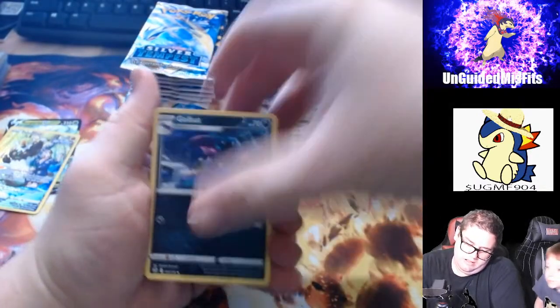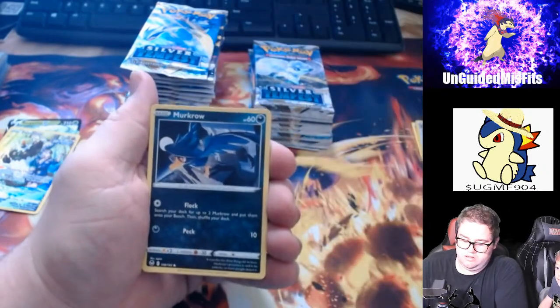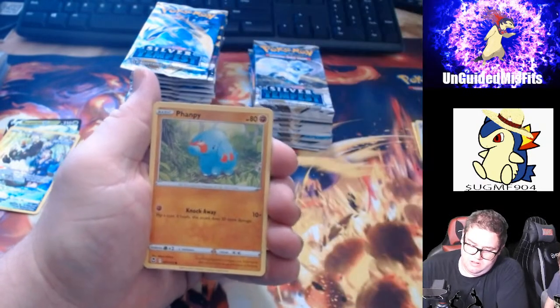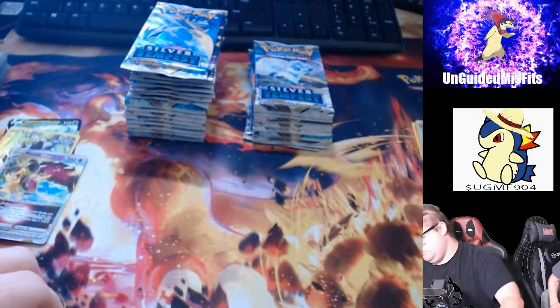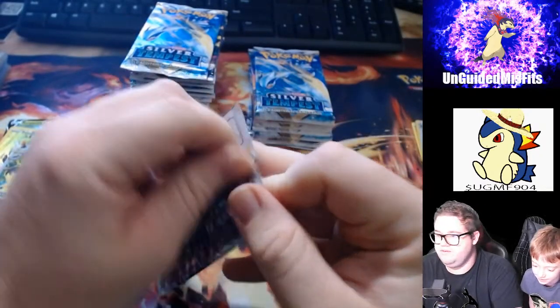Steel Energy, we've got Golbat, Meowstic, we've got the Gym Trainer, Murkrow, Beldum, Metang, Sunkern, Fanfy. Reverse Holo Sunkern. Hey — Mawaw V-Star! Is that your favorite? I think that's your favorite. Not even close. That's my favorite.